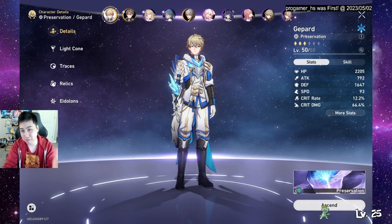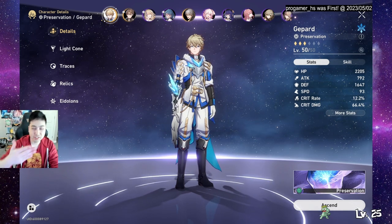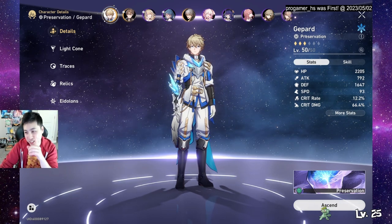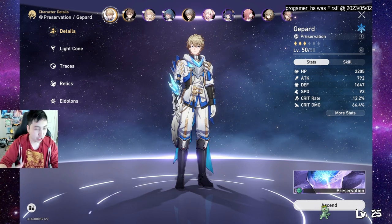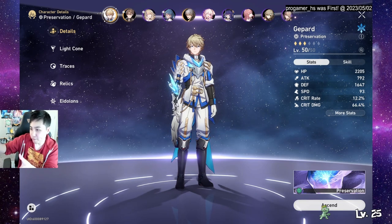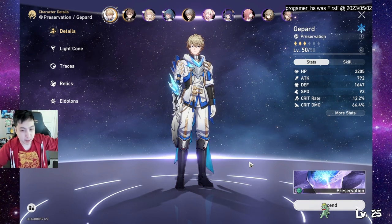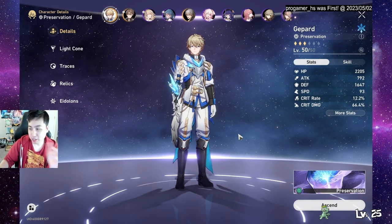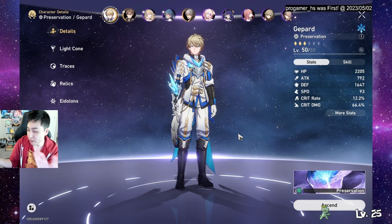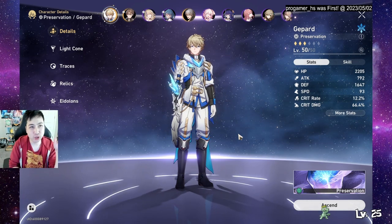Some enemies might not actually have freeze immunity, just super high freeze resistance — if your effect hit rate is high enough, especially with E1, you can still freeze them. There are two potential builds: full defensive support Gepard, or a hybrid that does some damage while still being tanky. My current hybrid build does around 300-400 damage per hit on his skill's three-hit combo, versus maybe 100 per hit going full support.